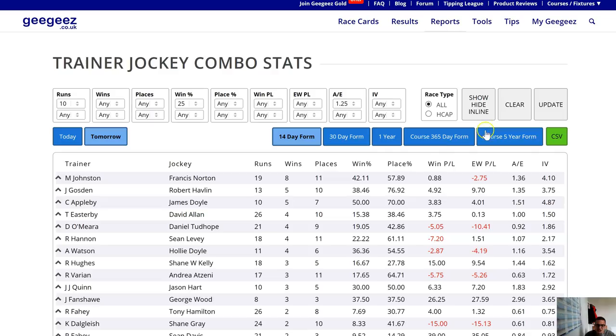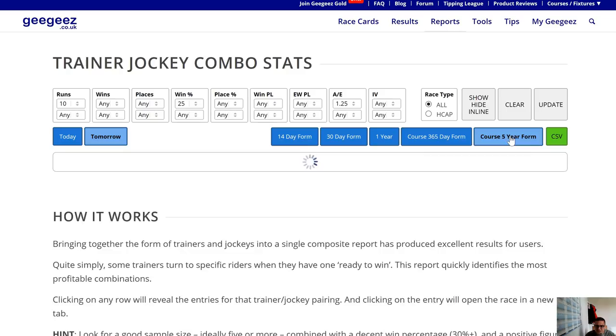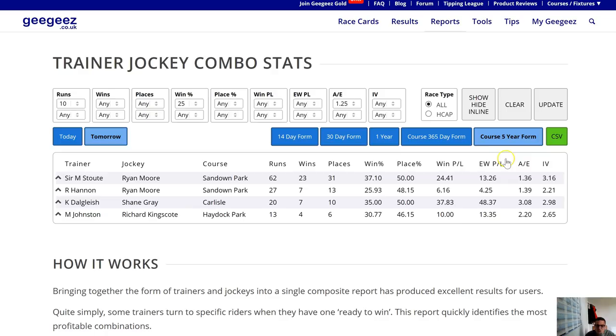There's my shortlist from before. You can see there's a 50% strike rate in the last 14 days, 42% — some very high strike rates. I'm interested in this data, but it's not my primary consideration. I like longer-term success, particularly at the course. The course five-year button is a favourite of mine, and we can see just these four combinations with a larger data set.